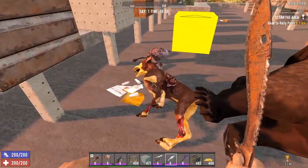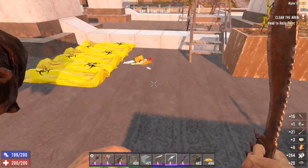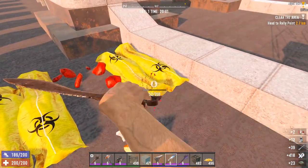You can get rotting flesh from zombie dogs, zombie bears, zombie vultures, from harvesting carcasses and rotting corpses found on the ground throughout the world, as well as from body bags.